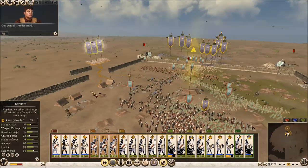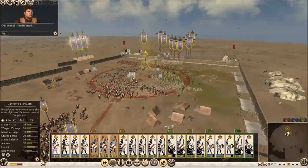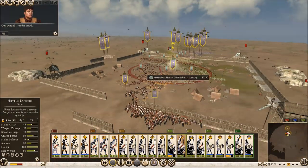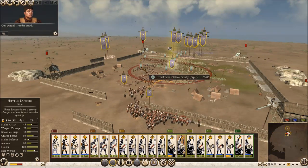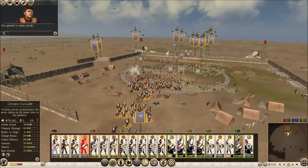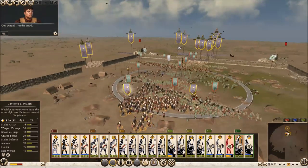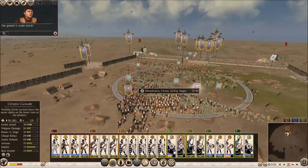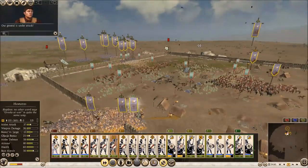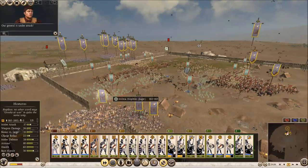Let's get the general in there quickly. We're charging the citizen cavalry and pushing through. The battle is progressing - let's keep attacking and get him surrounded.